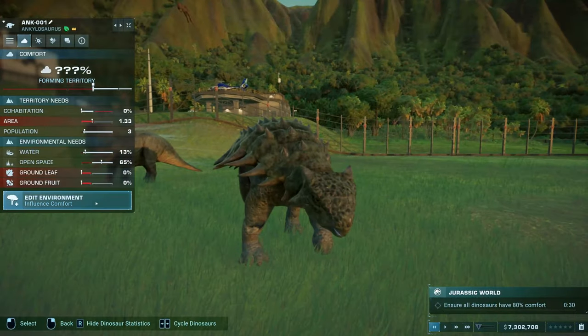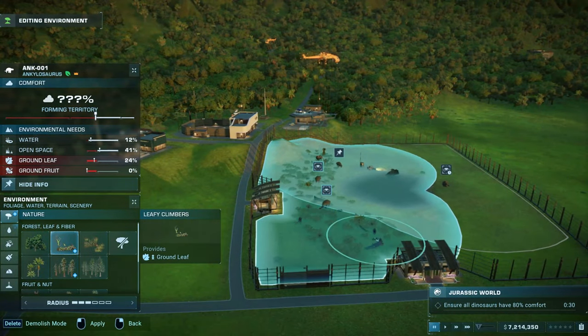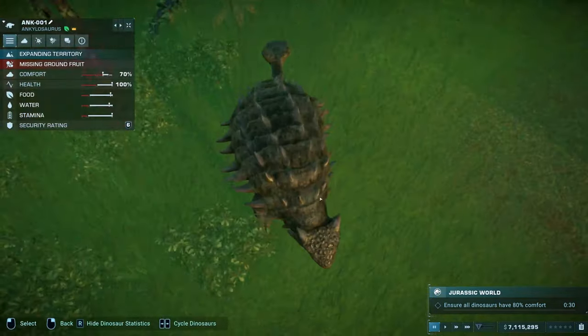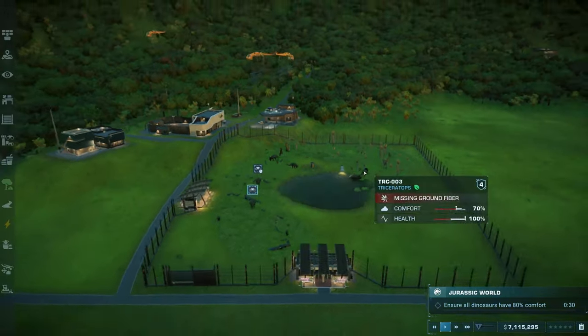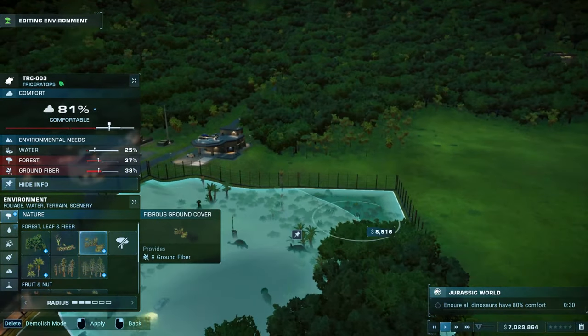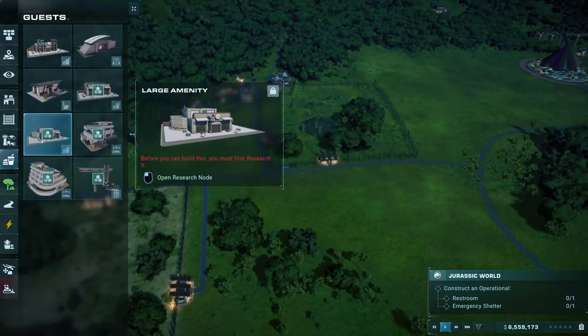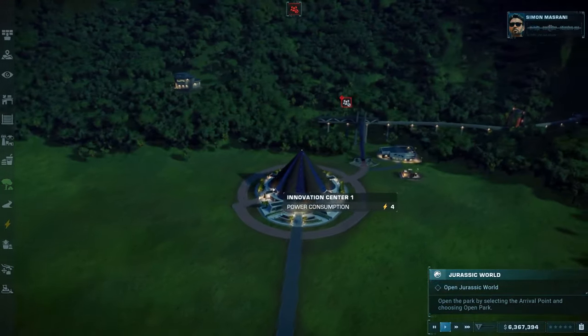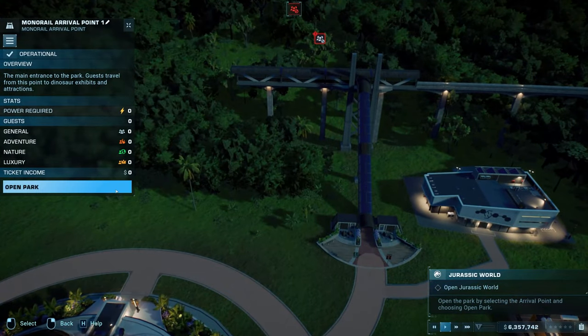You can pause the game while planning your enclosure to make sure your money isn't eating up too much. Once delivered, make sure you have a ranger post in the enclosure and you will have to adjust it to make sure the dinos have a comfort level of at least 80%. You will then have to place a restroom as well as an emergency shelter before being able to open Jurassic World and finally make some money.